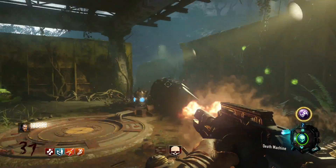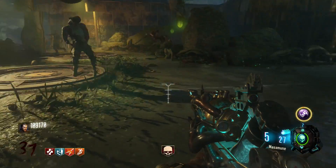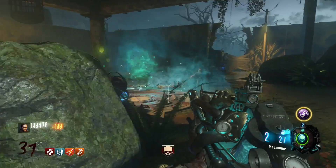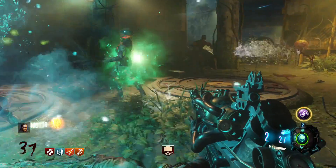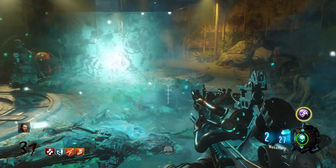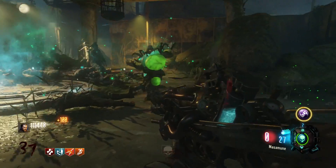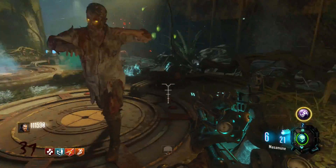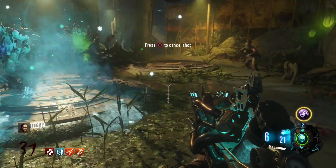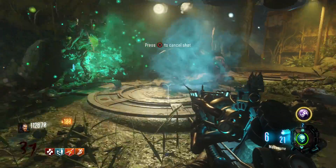A lot of people suspected this when we first saw those icons, and now it's kind of confirmed in the game's code. But what are these easter eggs going to be? We always thought there'd be a huge easter egg for The Giant — what if it's just not obtainable until DLC 4's easter egg is done? Once we have the icon for DLC 4's map, we'd be able to go back into The Giant and complete that easter egg, along with every previous zombies map.